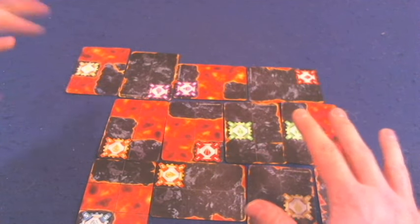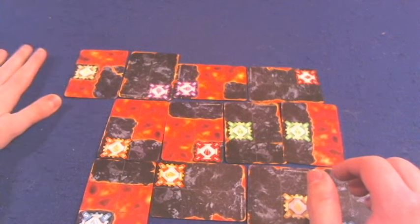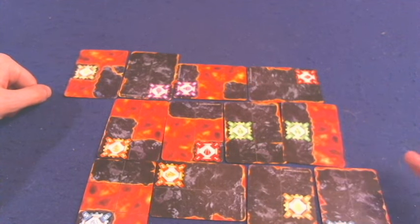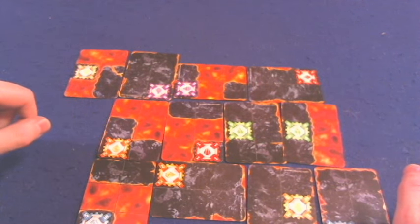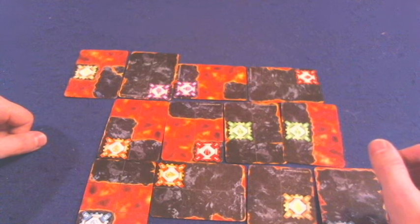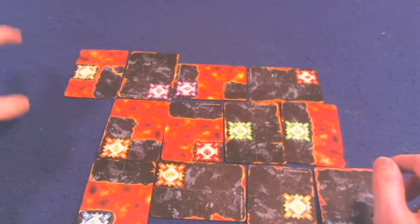Last but not least, you get the lava map tiles. I wish these were double-sided — I think I mentioned that in the original review too, it seems like a lost opportunity, but not a huge deal. You get all numbers one through six, each appearing twice, as per normal maps. I'm not sure if you're supposed to mix these with the other tiles or use half and half. We personally just mixed them all together with the original map tiles from the first game and had a blast — though I'm not exactly sure if that throws off the balance.